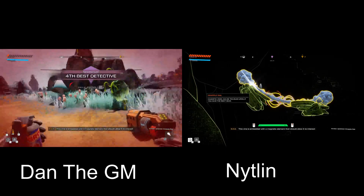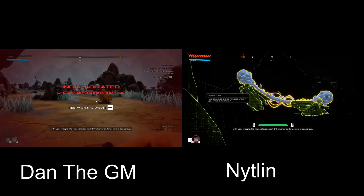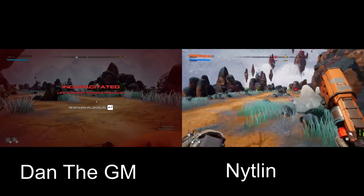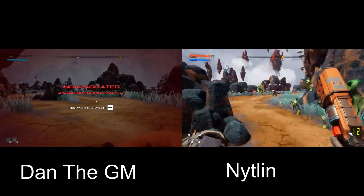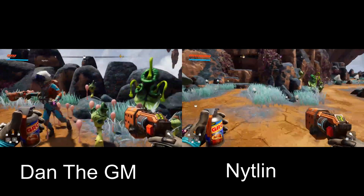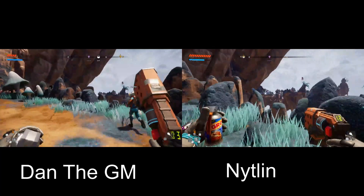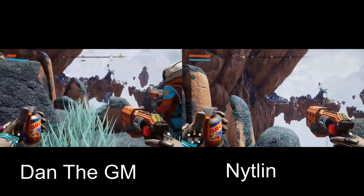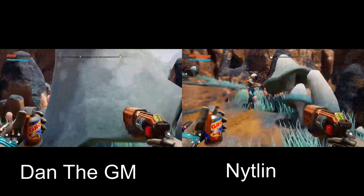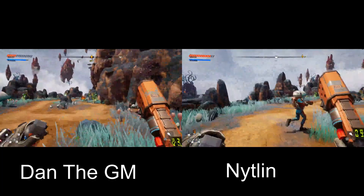These vines are embedded with a magnetic element that should allow them to interact. It's like a roller coaster, only shorter and much more dangerous. Can you come save me? All right, show me what you found. I scanned that thing and it said it acts like a roller coaster but much shorter and way more dangerous — sounds like fun! I don't know how we do it, but it interacts with our grappler and it's magnetic.